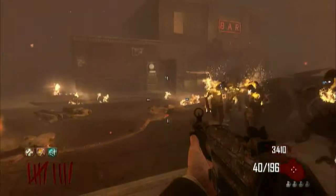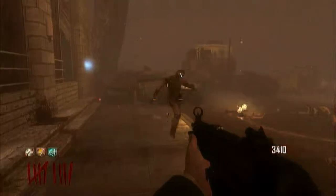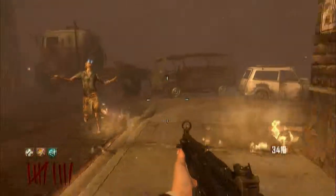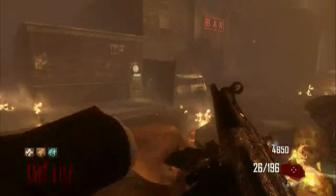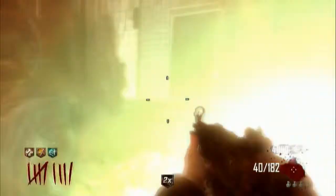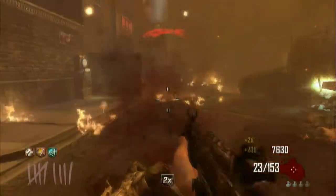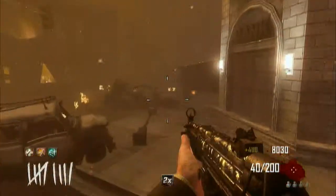There weren't that many zombies spawning over here because I was over there and they spawned near where I was. Now that I'm over here, they're spawning a lot more. Okay, there we go — we got our train. We can take these guys out a lot faster now because the weapon is upgraded. There's a double points — we're going to grab that to maximize our points even more. There's a max ammo too, and another carpenter — even though they're already fixed, it's still free points.